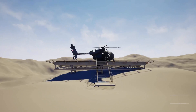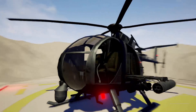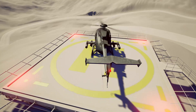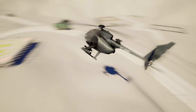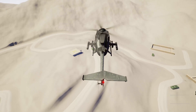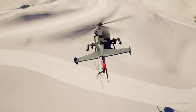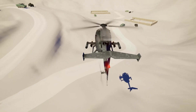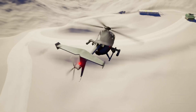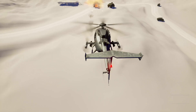Now let's take a closer look at the Little Bird. You can fly pretty easily. There are 2 different weapons — a machine gun and rockets. It has 3 weapons in total.